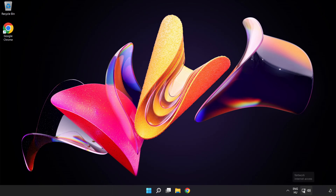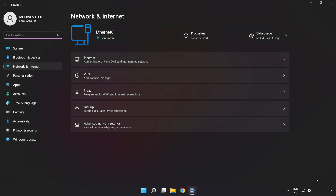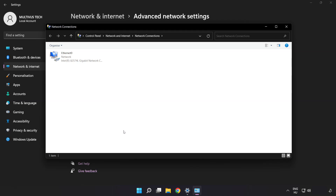Right-click the Ethernet icon and open Network and Internet Settings. Click 'Advanced Network Settings', then click 'More Network Adapter Options'. Right-click your network and click 'Properties'.